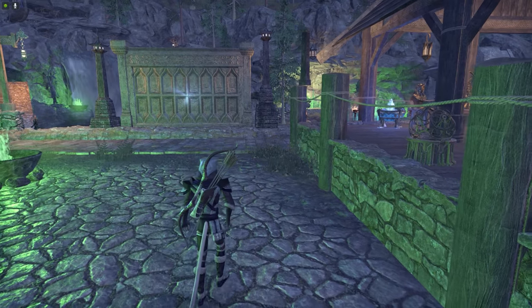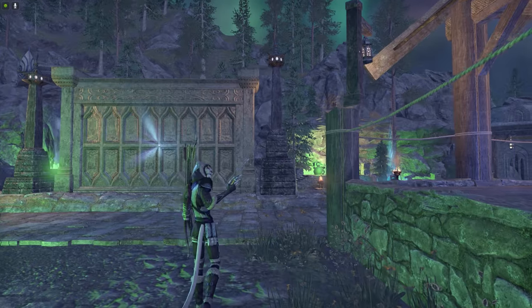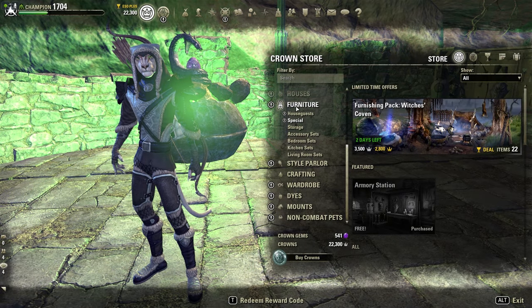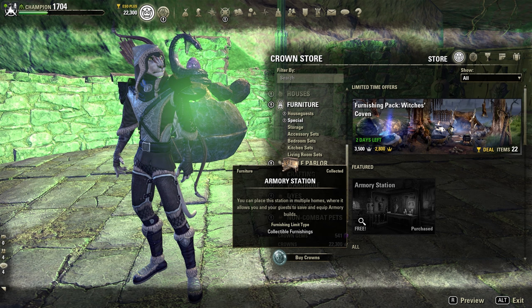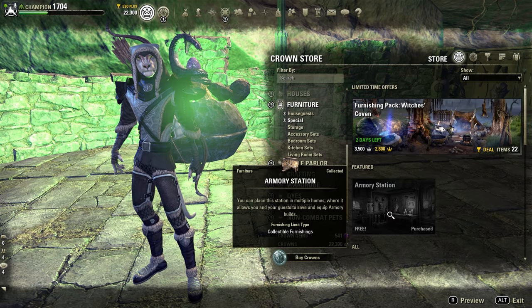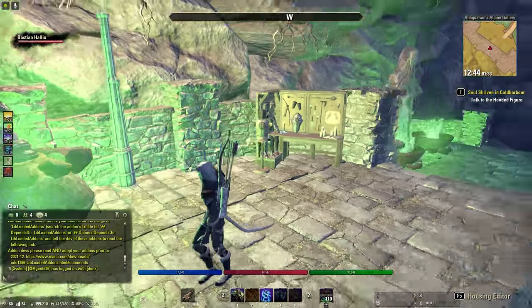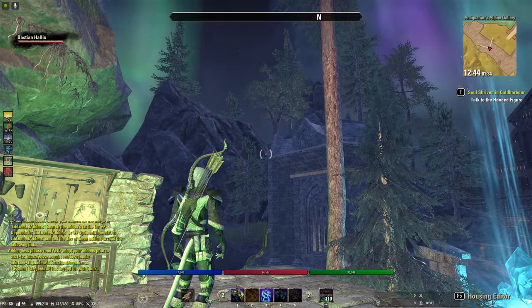Acompáñame, soy Mansadun, trataré de explicártelo lo mejor que sé. Lo primero que debemos hacer es dirigirnos a la tienda de coronas, venirnos a Furniture y venirnos a Special. Ahí encontraremos totalmente gratis el Armory Station. Lo cogeremos y luego lo pondremos en cualquier parte de nuestra casa. Está gratuito con la actualización 32.